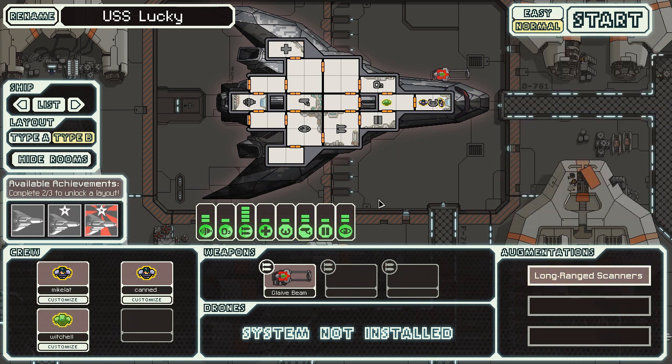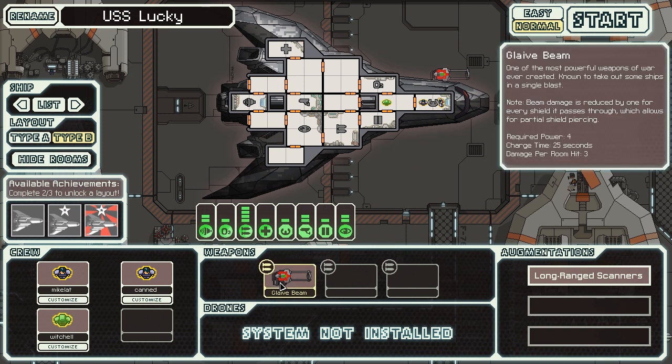Honestly, the stealth ships are my favorite in this game — this is why I continuously played this one, much to my own torture and frustration, but eventually I did win. The main reason you play this ship is it has a giant railgun beam on it. It requires four power and its charge time is 25 seconds, but it does three damage per room hit, reduced by one for each unit of shields it has to pass through. You can kind of see what the issue is — it's a very powerful ship but requires a very long time to charge.